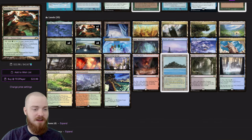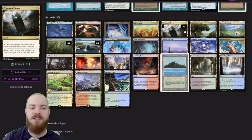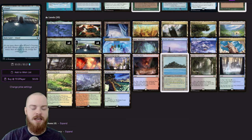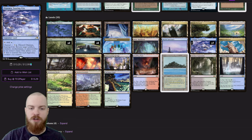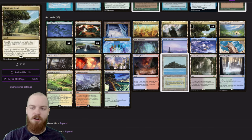Moving on to our lands — if you've been on my channel for a while, you'll see that all of our lands at this point are entering untapped. We've added our off-color duals, added Mystic Sanctuary since we have a decent amount of islands in the deck and we have fetch lands that we can use to do a little bit of shenanigans with Orvar. We've still got Boseiju and Otawara for extra utility. All of our lands are entering untapped, lots of dual lands and multi-color lands so we can hit our colors consistently.